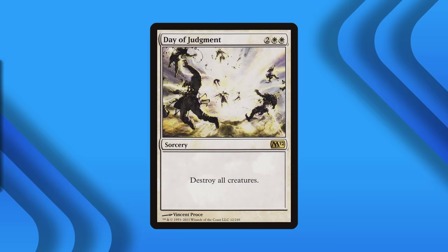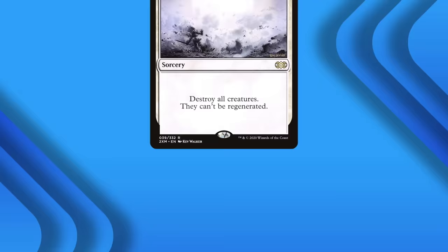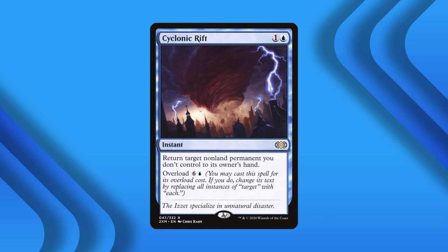Mass removal, or board wipes, follow similar but slightly different rules than targeted removal. Mana efficiency is still important, but it takes a back seat to versatility and asymmetry. Like with targeted removal, what mass removal can hit is key, but even that is secondary to whose permanents it hits. Wrath of God is a great board wipe — the classic of the genre. For four generic and two white mana, it destroys all creatures and they can't be regenerated. As with most mass removal spells, it does not discriminate when it comes to which player's creatures it destroys.